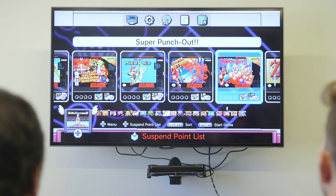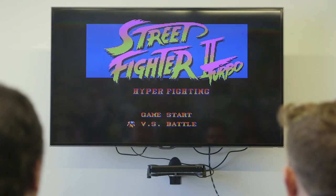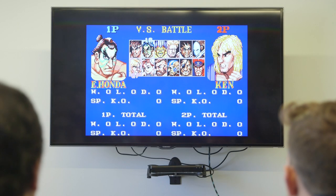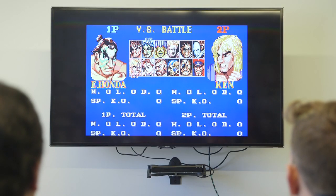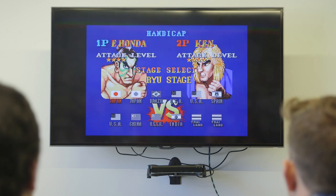We'll reset this here and go right back to the menu. We should play Street Fighter. Let's go versus battle. Do you remember any of the combos? No, absolutely not. I'm going to go with E. Honda because I think I resemble E. Honda the most. I'll go with Ken because I look the most like Ken.